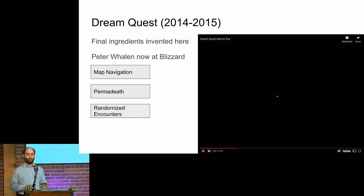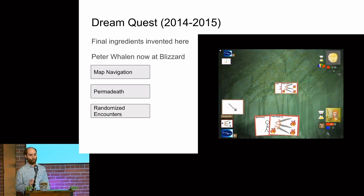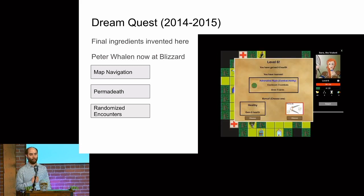The game people think of as really doing roguelike as a card game very clearly is Dream Quest — made by Peter Whalen as an iPad game. What he brought back that was so important was permadeath: you play your life out, you die, and you start again. There's procedural generation, but card games always had an infinite activity generator. Permadeath is really something special and hard to bring back. Peter Whalen now works at Blizzard.